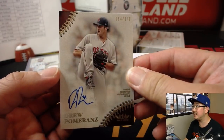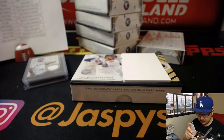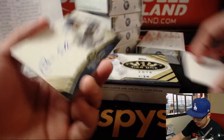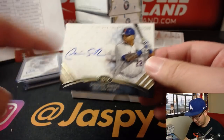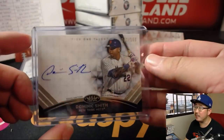There's Drew Pomerantz, 64 out of 270, Bosox. And the other autograph is Dominic Smith, Tier 1 Talent, 142 out of 160. I really like the geometric pattern in the background — it's a nice look. That'll be for Armando and the Metropolitans.